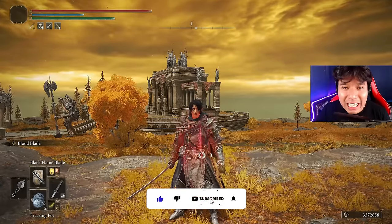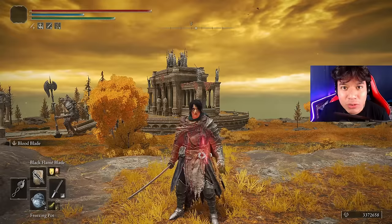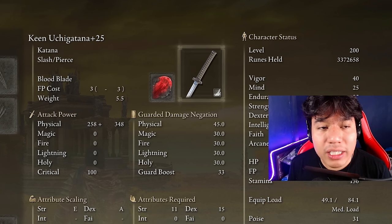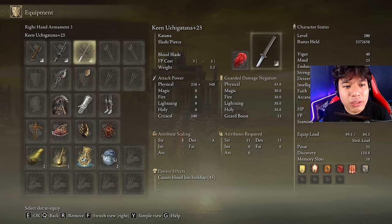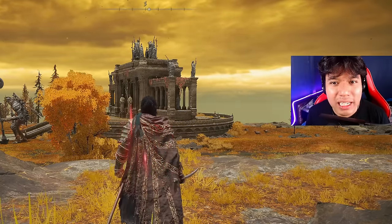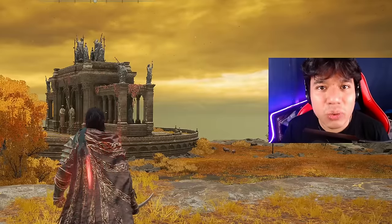The most important change I consider life-changing in terms of meta is that we are receiving an increase on dexterity scaling when applying ashes of war that scale with dexterity, or on a weapon that scales with dexterity. I have three main weapons here, each one with a different ash of war applied, and what all of these ashes of war have in common is that every single one is benefited by dexterity directly. The ice pierce deals purely magic damage but it's benefited because of the dexterity projectile scaling, as well as the storm blade and the blood blade. This means that every ash of war related with projectiles or that scales with dexterity will be highly benefited by this new change.